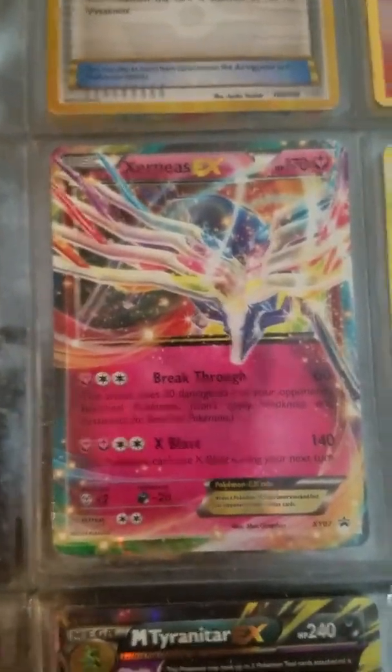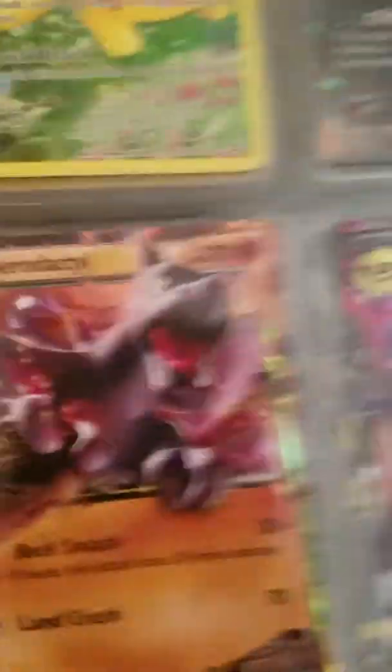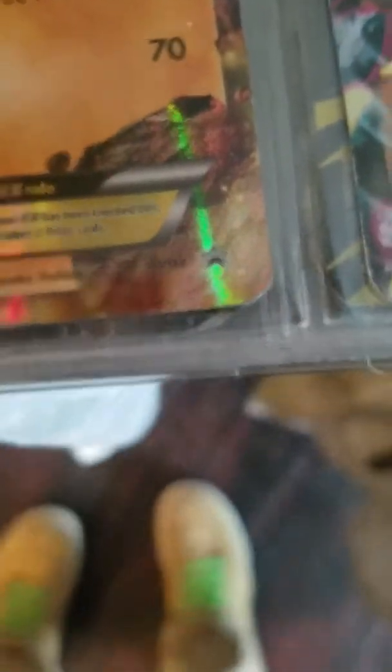So we got a secret rare Weakness Policy, Charizard reverse, Fire Energy reverse, Xerneas EX promo XY7, Pikachu full art, Tyranitar EX, Mega Tyranitar EX, and Aerodactyl EX promo.